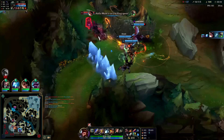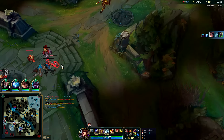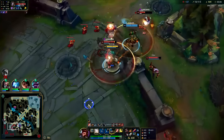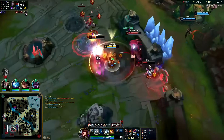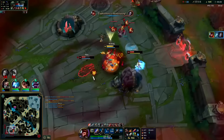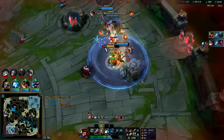I don't like what's happening over here — big fight without me. All it takes is one Amumu, one Orianna R — the team goes kaboom. W, red smite on the Orianna, flash R — got him with the Q extended range, and that's GGs.